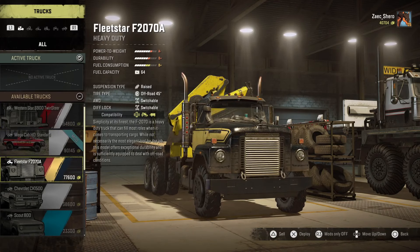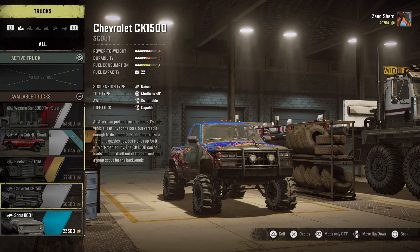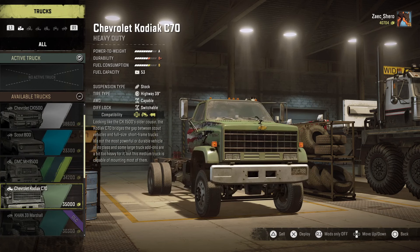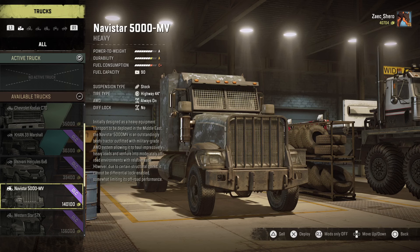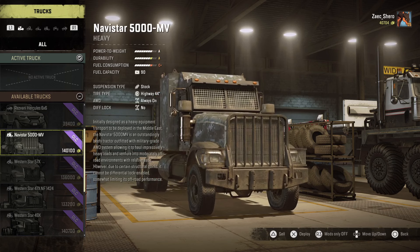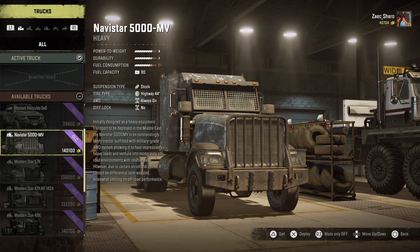We can make either the GMC or the Kodiak do it. We do have the NAV Star because I pre-ordered the game when it first came out. We do have a Western Star, although the NAV Star is actually way better — not power-wise, but fuel-wise, and it's got all-wheel drive which will help it in control.